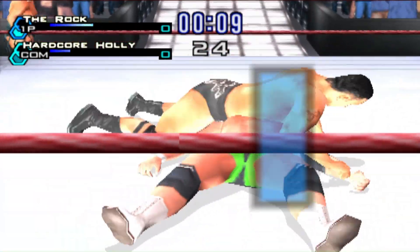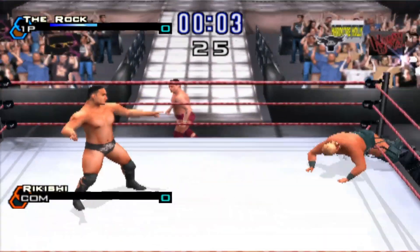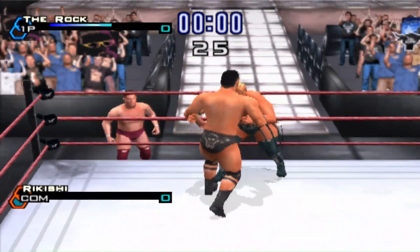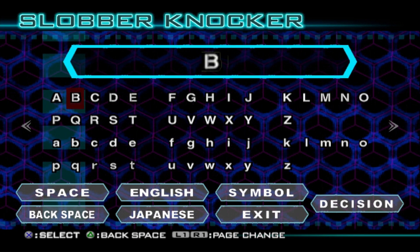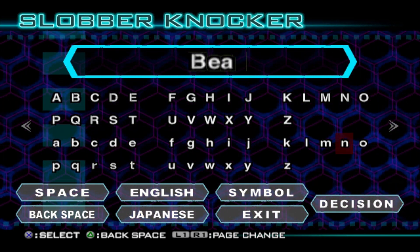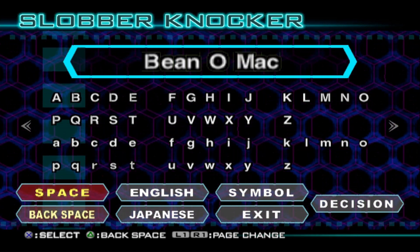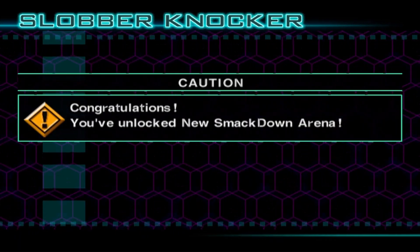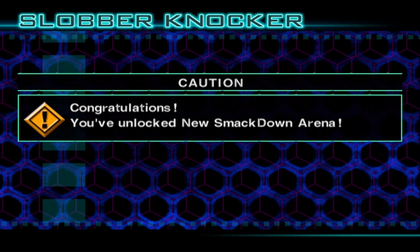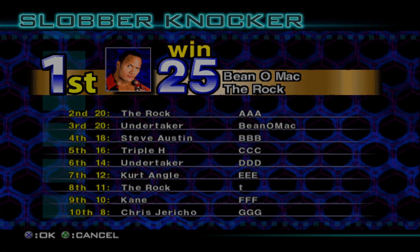Hardcore Holly and Crash both had beta models - Crash had his classic No Mercy-style singles attire and Hardcore Holly had a blue version of his attire rather than the green. Young Boy 11 actually has a video showcasing all the unused attires recently uploaded, so check that out if you're interested. That's gonna do it for this week - thank you for tuning in, like, comment and subscribe for more daily content, hit the notification bell, and tune in next week for more Just Bring It content.